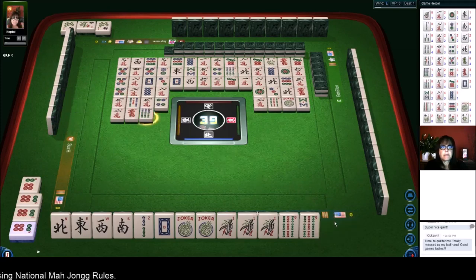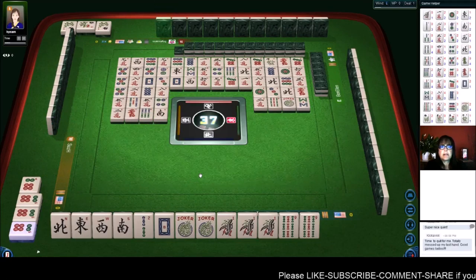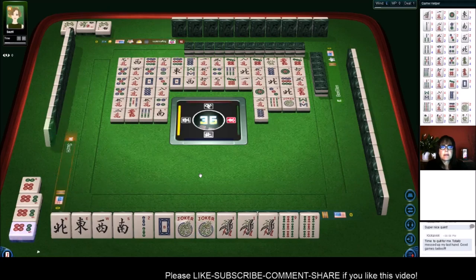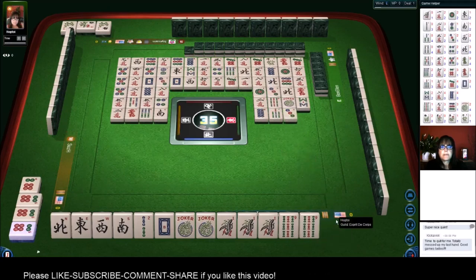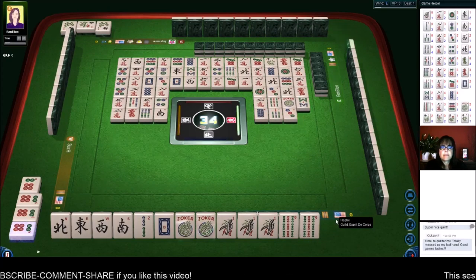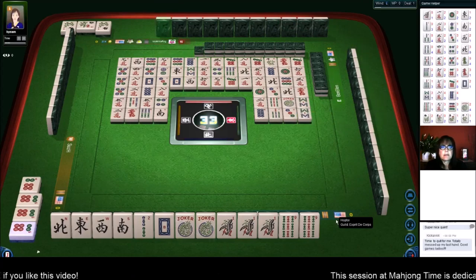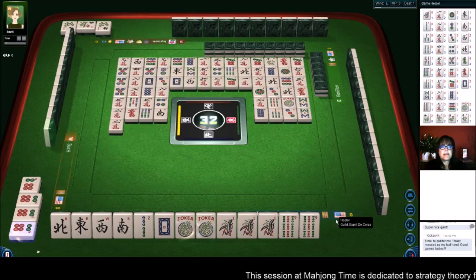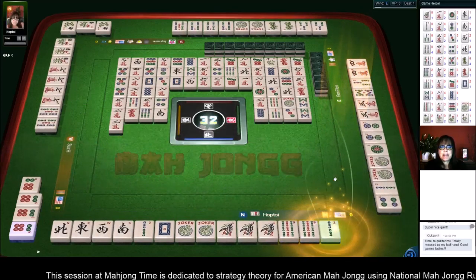Red dragon, six bamboos, south wind — no quint. Eight dots, seven bamboos. I was waiting for that too. Three dots, eight bamboos, two characters — wrong suit. Two bamboos — there it is! Mahjong! Mahjong — we got the year hand!